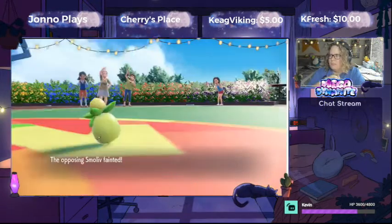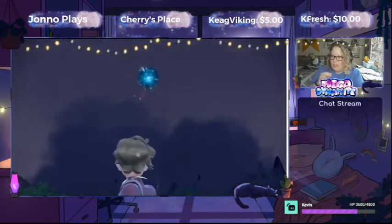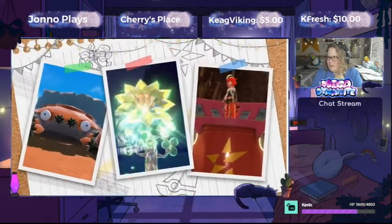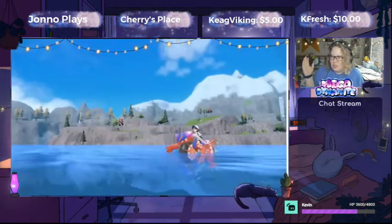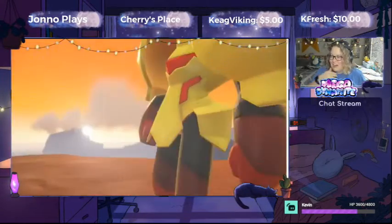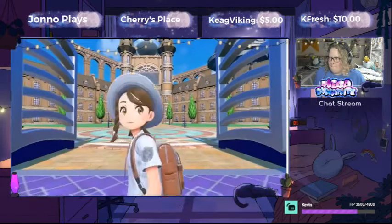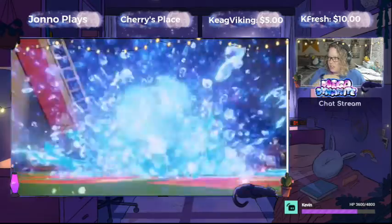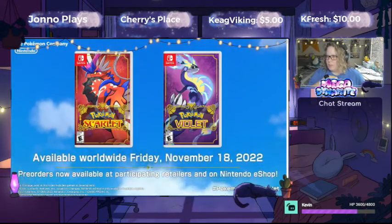We get a look at the Grass-type gym right here. You can notice on Sudowoodo that they have that texturing on the Pokemon, which I think we've seen before in Pokemon Snap. And then you've got the Terastalizing feature — go where you want, do what you really want to do. There's so much going on. We get a look at the Crystal Tera-type Pokemon gimmick. And then available Friday, November 18th — so there it is.